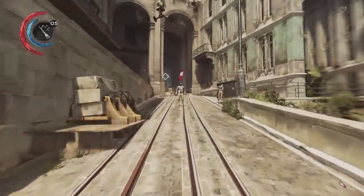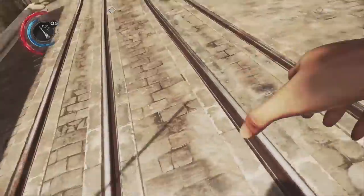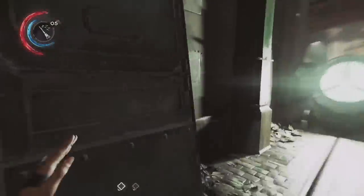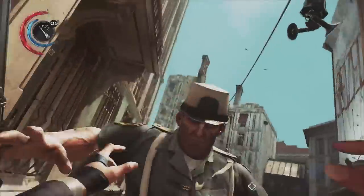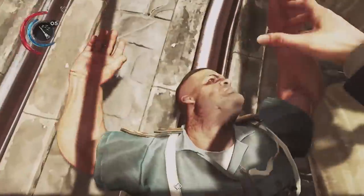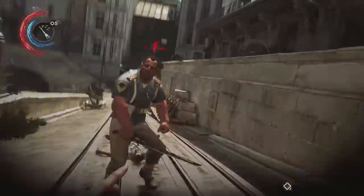Ladies and gentlemen, Violent Games here, coming at you with another Dishonored 2 build. Today, this one's going to be called the Acrobat. The Acrobat is going to take advantage of a non-lethal playstyle where we're going to use high-speed momentum-based takedowns as well as acrobatic-based takedowns to deal with most of our enemies.